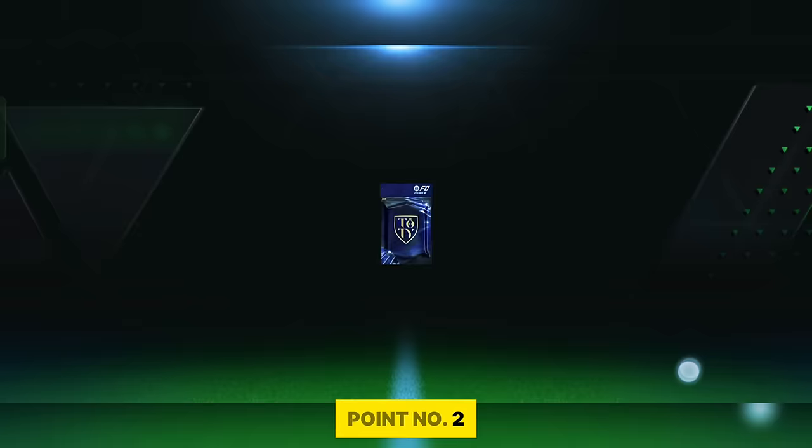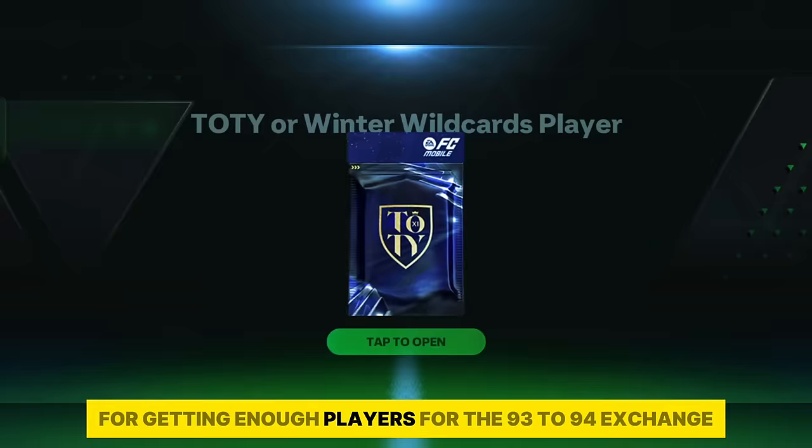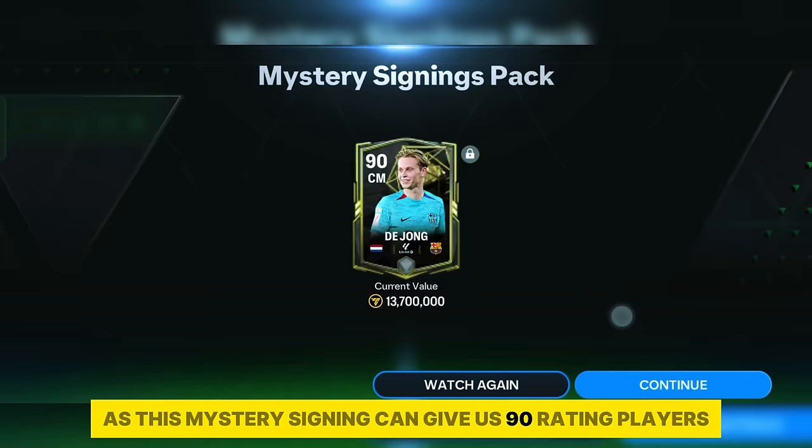Point number 2: Learn how to buy 999 plus players from the market and get enough players for this 93 to 94 exchange. You can do 3 things. Number 1: Opening the mystery signing pack — it can give us 90 rating players today, so make sure you have opened it.